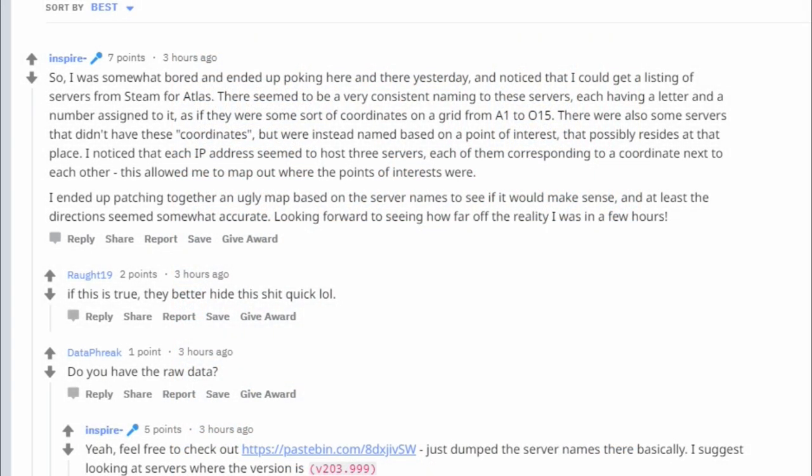Just to give you a little history — Data Freak says he was somewhat bored and ended up poking around yesterday, and noticed he could get a listing of servers from Steam for Atlas. There seemed to be a very consistent naming of these servers, each having a letter and a number assigned to it as if they were coordinates on a grid, from A1 to O15. Some servers didn't have coordinates but were instead named based on a point of interest. He noticed each IP address seemed to host three servers corresponding to adjacent coordinates, which allowed him to map out where the points of interest were. He patched together a map based on server names to see if it made sense, and at least the direction seemed somewhat accurate.